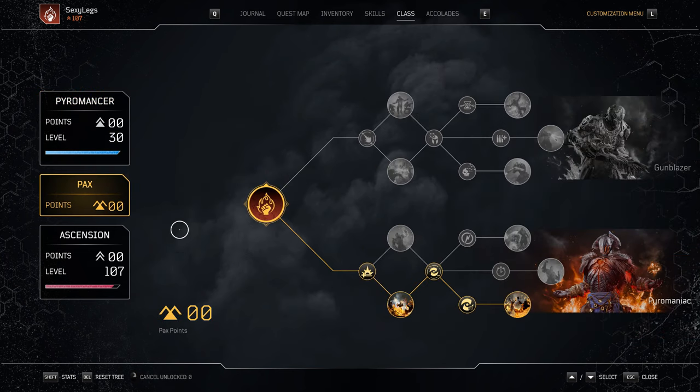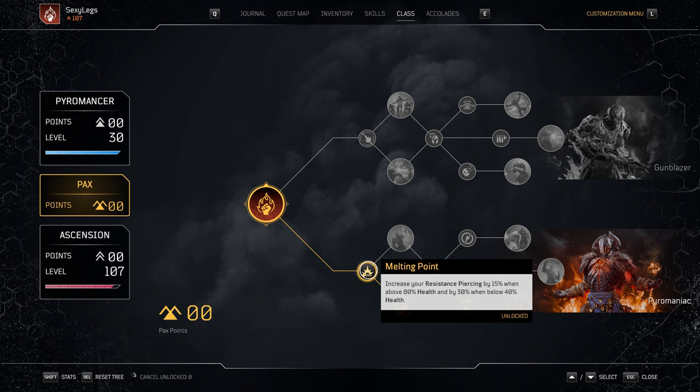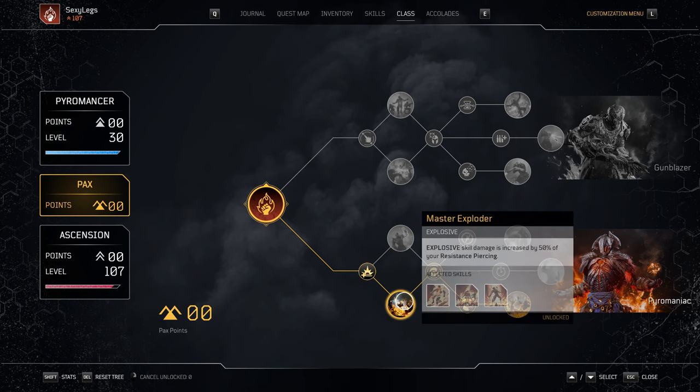Heading to our packs tree, we'll be going full bottom, starting with Melting Point: increase your resistance piercing by 15% when above 80% health, and by 30% when below 40% health. This is a great node as we'll also be utilizing the mod No Resistance Against the Fortified and Unstoppable Force. For our next node, we'll be taking Master Exploder — explosive skills, in our case Overheat and Eruption, have their damage increased by 50% of our resistance piercing. Awesome, as we'll have a good amount in this build.